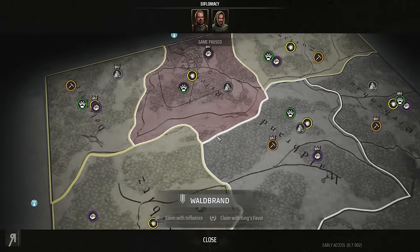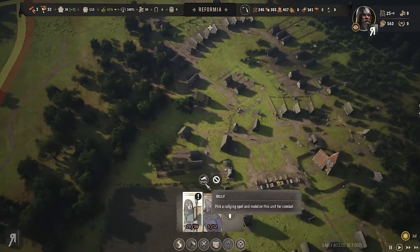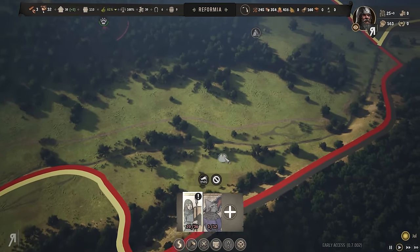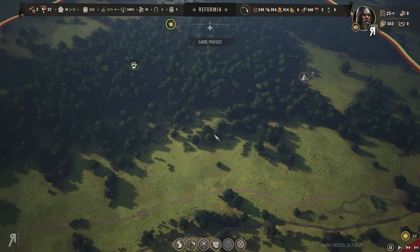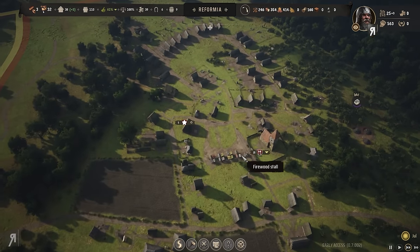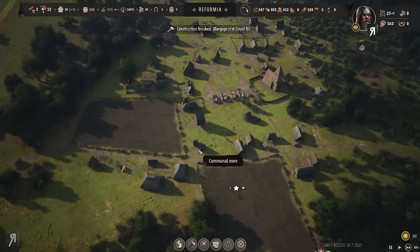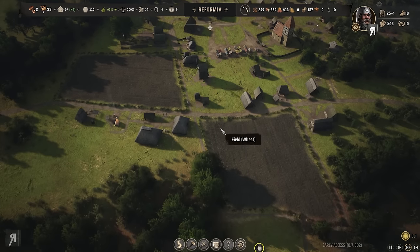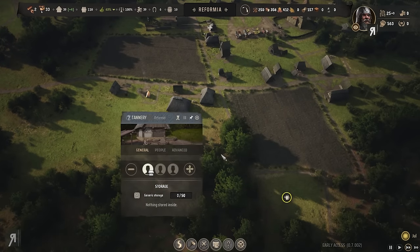That bandit camp is far away but let's do it. Rally my people and tell them to rally all the way over there — hilarious. Should I get the retinue to rally too? Yeah, why not. My people should be taking care of most things. I should put one more person on the windmill for when it's needed. The tannery has someone — wonderful.